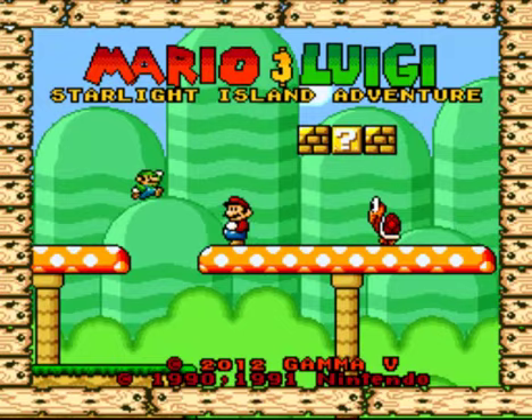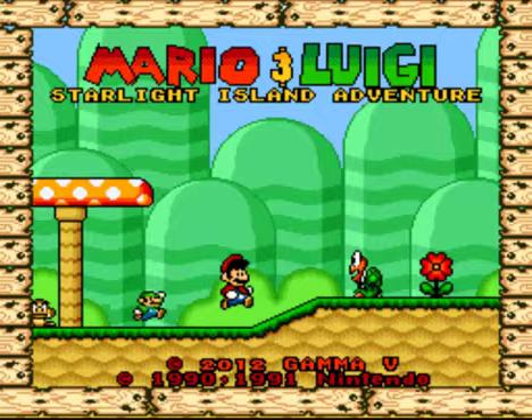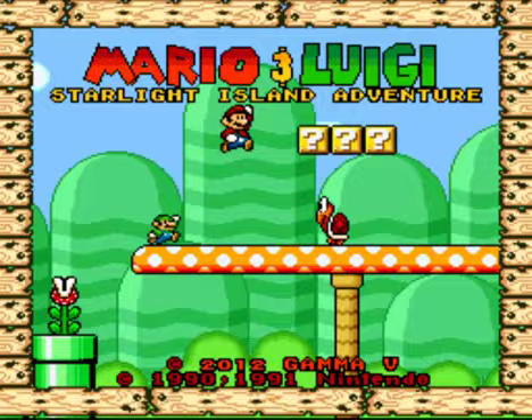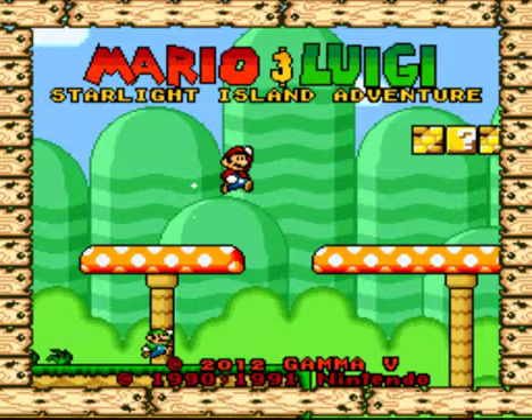This is Mario and Luigi's Starlight Island Adventure. Obviously not a professional game, but a ROM hack of Super Mario World. I'm actually kind of hoping that this video might inspire some other people to get into playing some ROM hacks, and maybe even making some. Though admittedly, before this you very well might have had the impression that 90% of all ROM hacks, especially Super Mario World ones, were just general disaster areas full of graphical glitches and horrible level design.